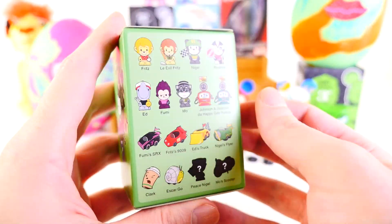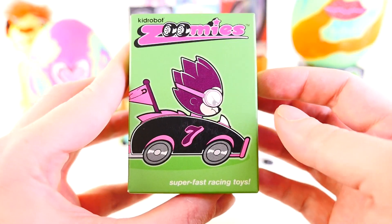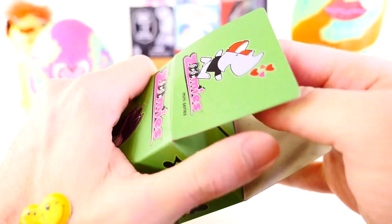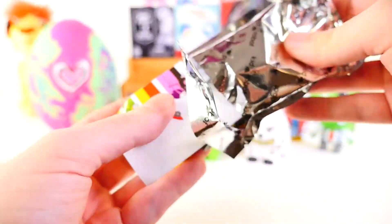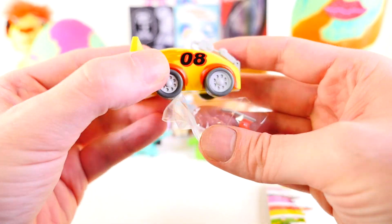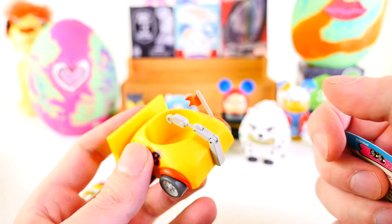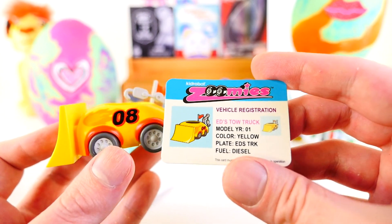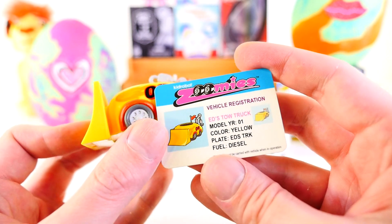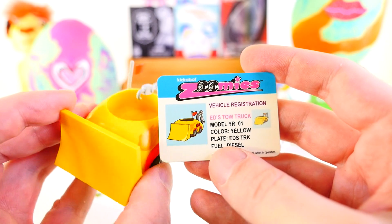Next up we have the Zoomies, and this is a Kidrobot Golden Oldie from 2008 — so it's 11 years old. You won't find many blind boxes here on the channel older than this guy. As far as the questions go, you can ask me anything from my favorite food to my favorite movie, whatever you want to ask. However, there's one stipulation — I don't want to answer questions about DCTC, so if we can leave those questions out, that would be great. Here's a look — this is the one I said I was looking for, actually. This is Ed's truck. It comes with this little identification vehicle registration that rhymes like Dr. Seuss: Ed's tow truck, model year number one, color yellow, Ed's truck, fuel diesel. There's Ed's truck.